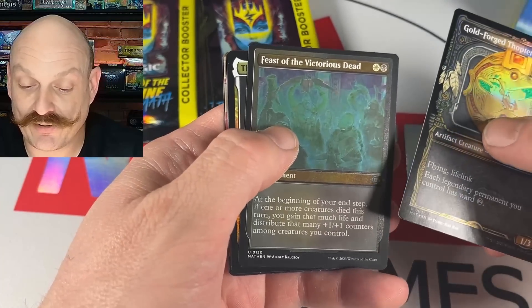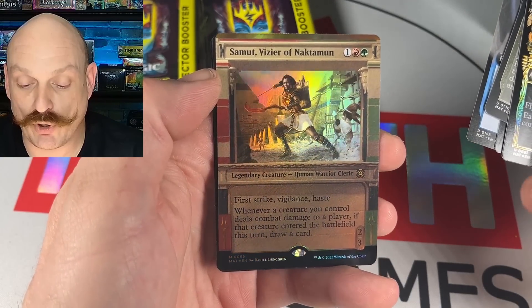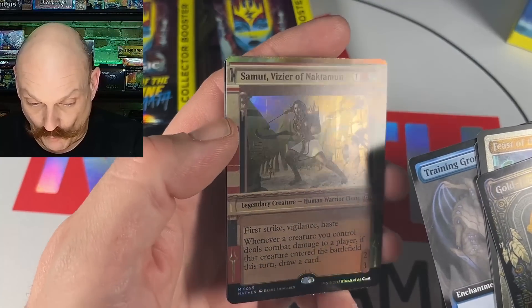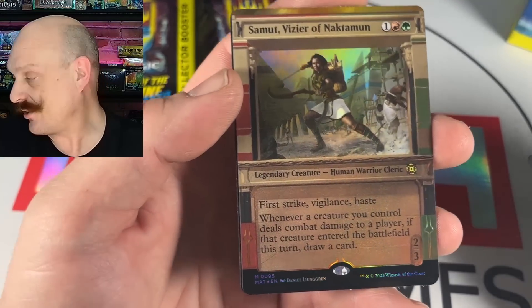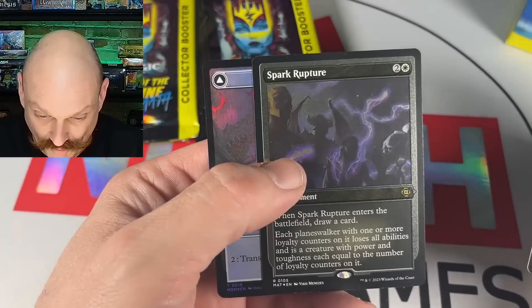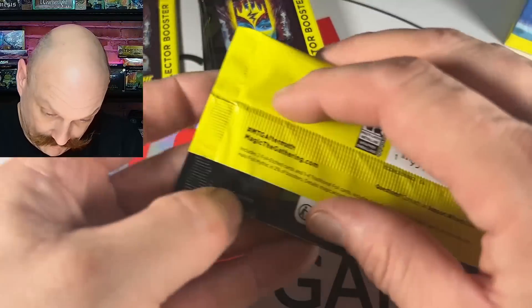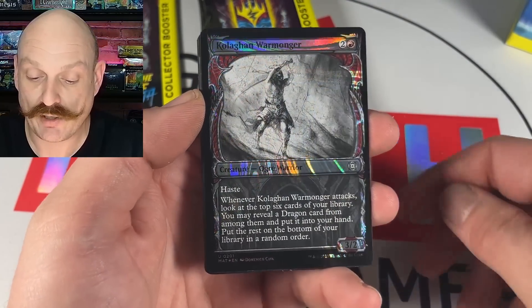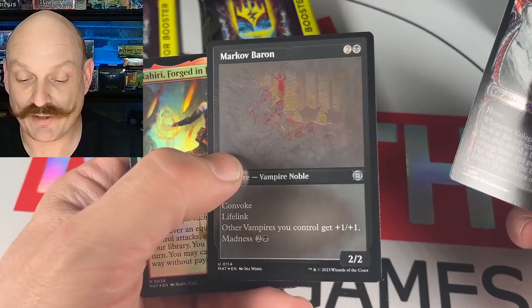Goldforged Thopter X, Feast, The Royal Funeral. Showcase Samet — yeah, you see, this looks right when it's in foil. I'm still not a fan of the text — it doesn't seem to be as bad as the original Emrakul though. Spark Rupture etched, nice, not bad. Halo foil Kolaghan Warmonger — that looks cool. Markov Baron looks blanched, yeah — commander legends style. Yikes. Nahiri — maybe it's a misprint, I'll have to keep an eye out.